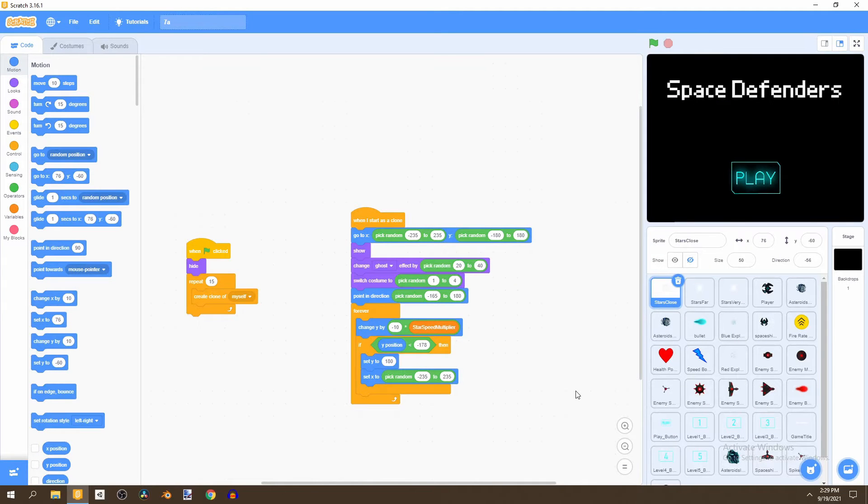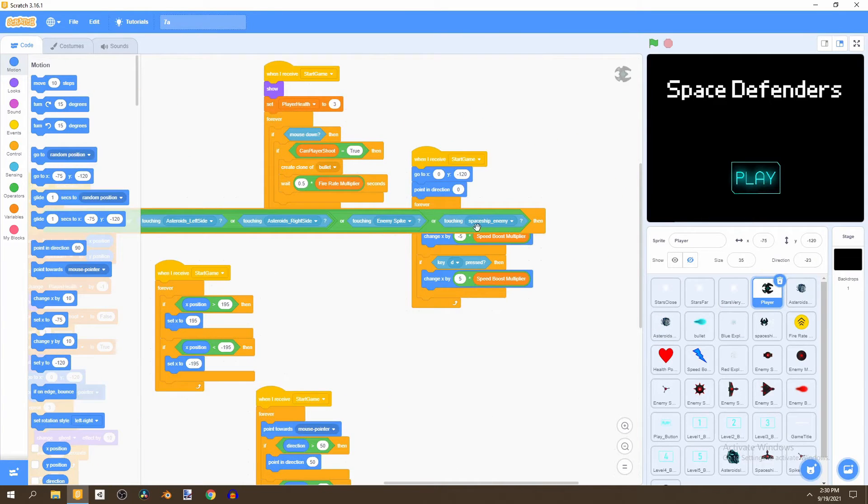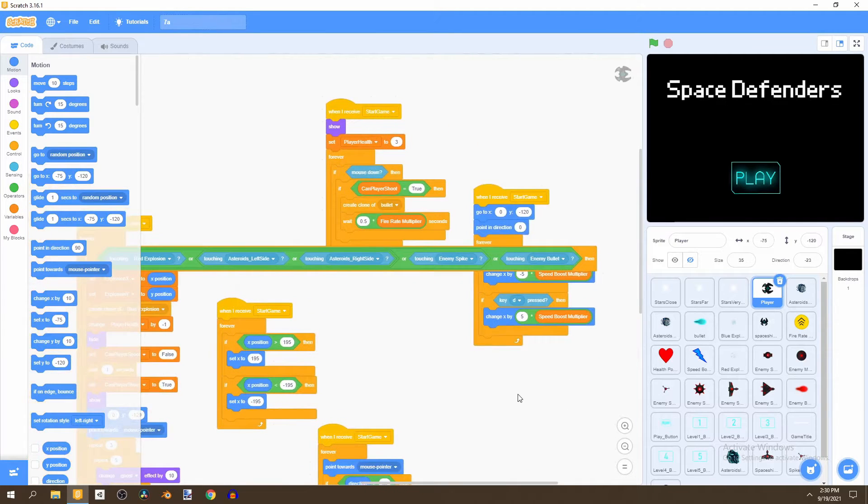To get started we'll have to fix one bug that I've encountered. If we go to our player, I've accidentally changed this to spaceship enemy — it's not supposed to be spaceship enemy, it's actually supposed to be the enemy bullet. So if you've done it correctly then you don't have to change this.